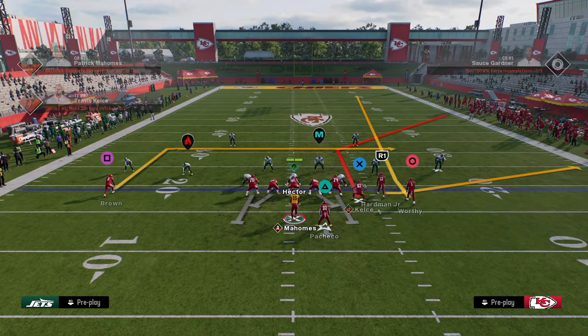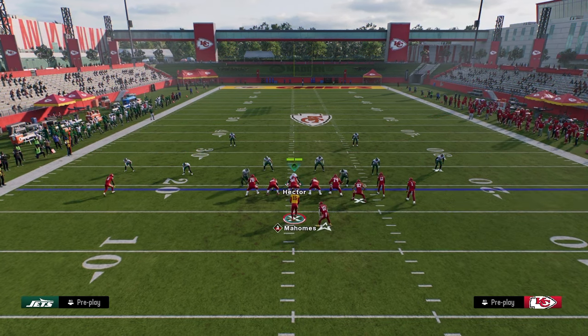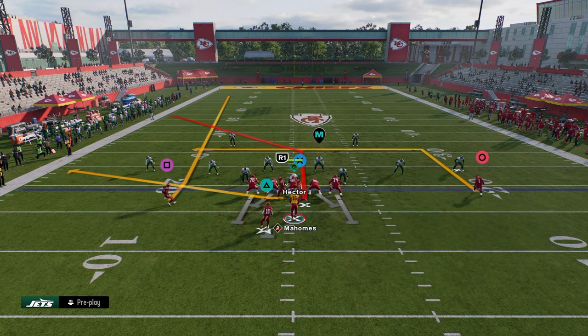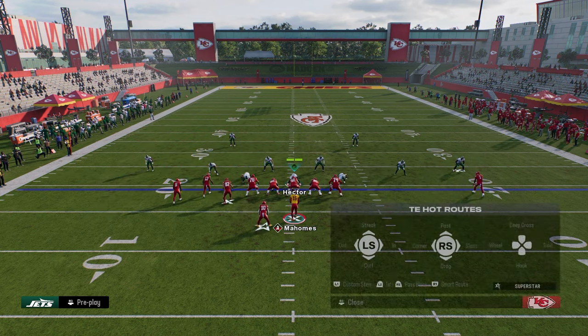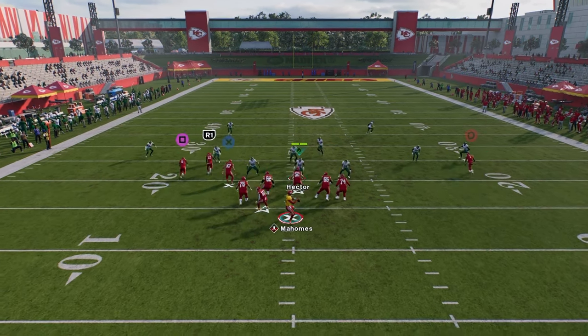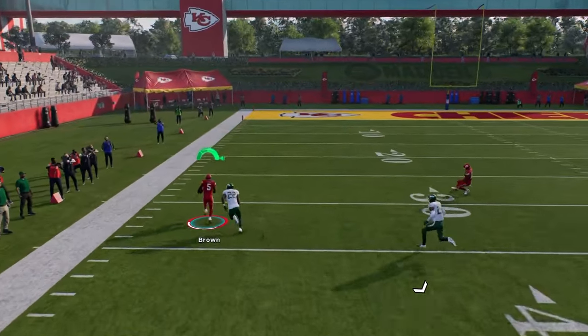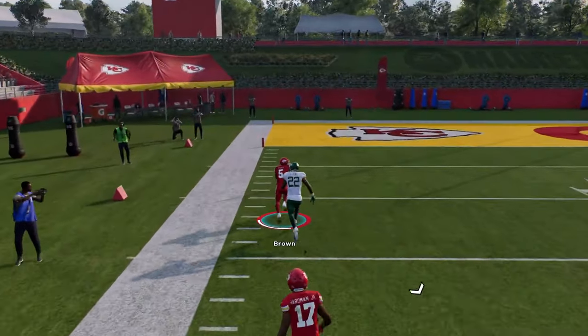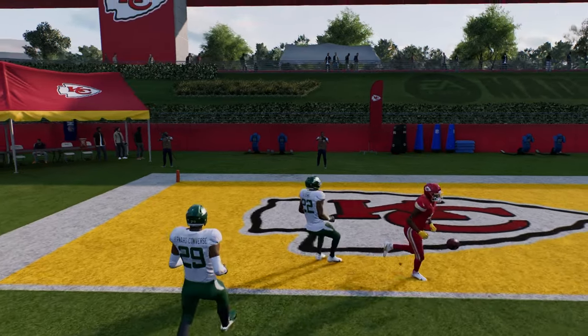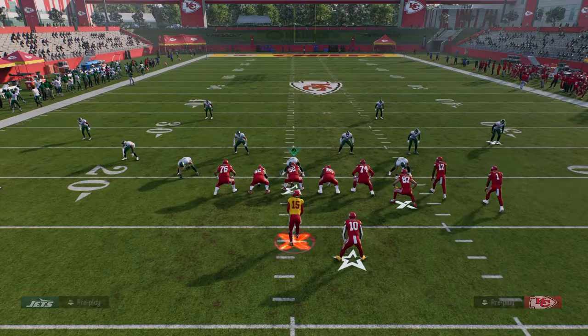Another great thing against cover two is more of a situational play call: run the flood setup but flip it. Now instead of running the flood setup like before, we're running it this direction. When you run this glitchy fade to the short side of the field, this deep half will turn to the middle of the field, leaving this massive area to throw the glitchy fade over the top for a touchdown. That's another way to manipulate cover two within this playbook.